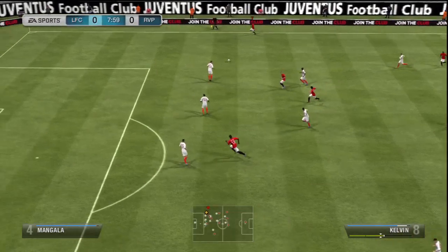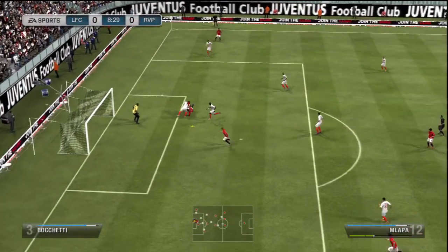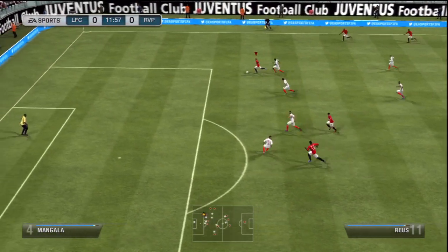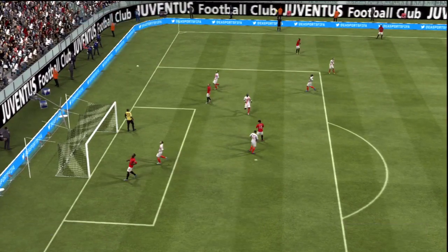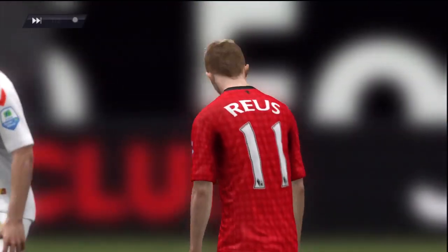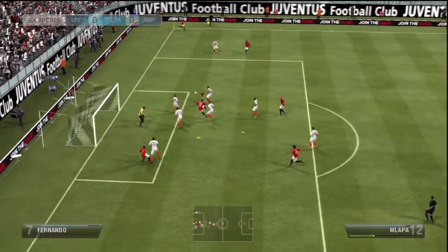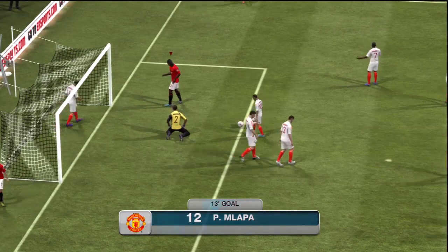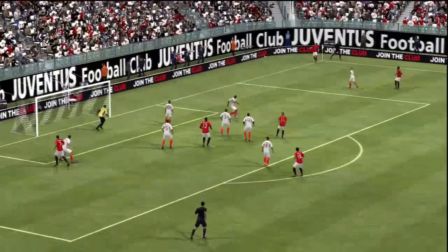We went into the game and started early with Kelvin running down the wing and crossing in. Malapa tried something but it was a bit too extravagant. Royce went through with a lovely little run but there was a really great block from Mangala. However, Malapa is dangerous from corners — and we took the 1-0 lead, which was a really nice way to start. After 13 minutes, Malapa puts me 1-0 up and I was delighted.